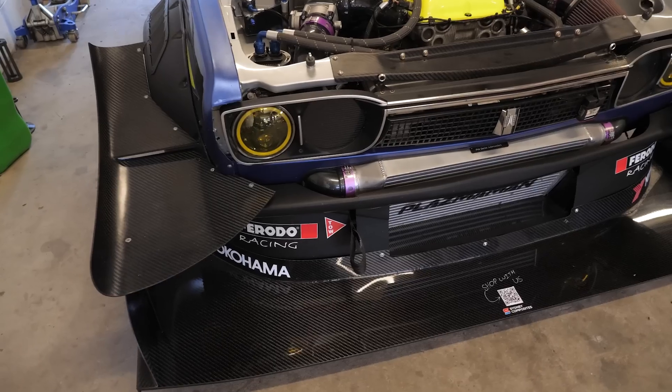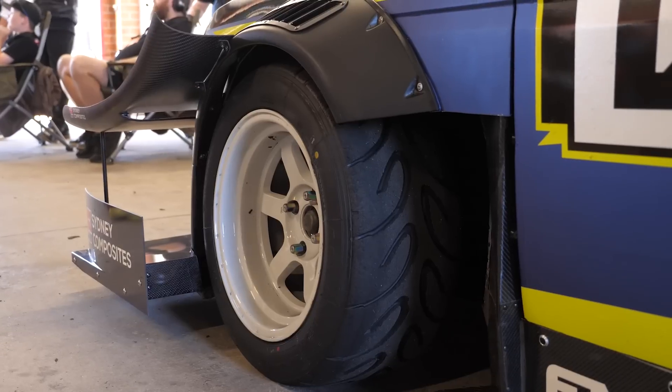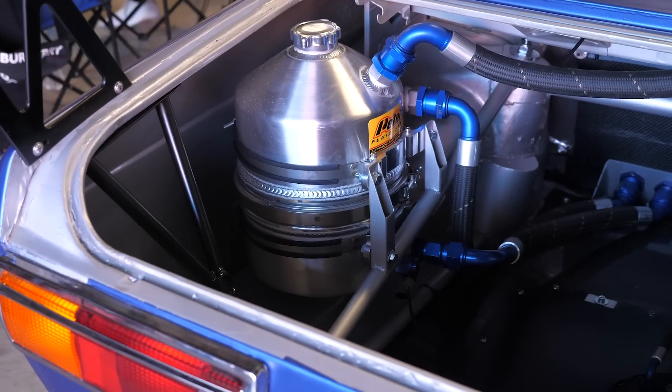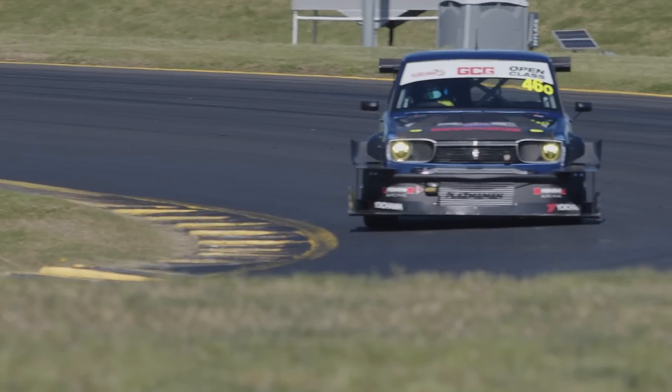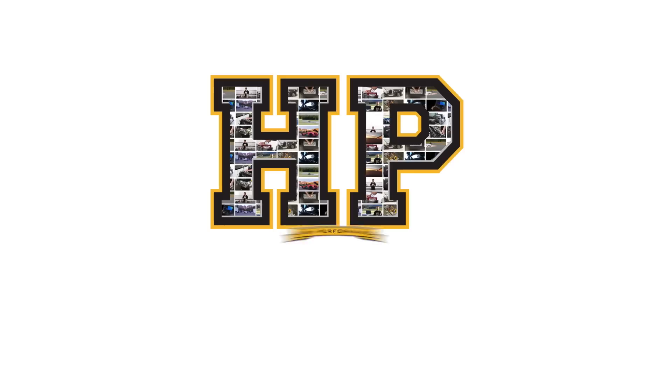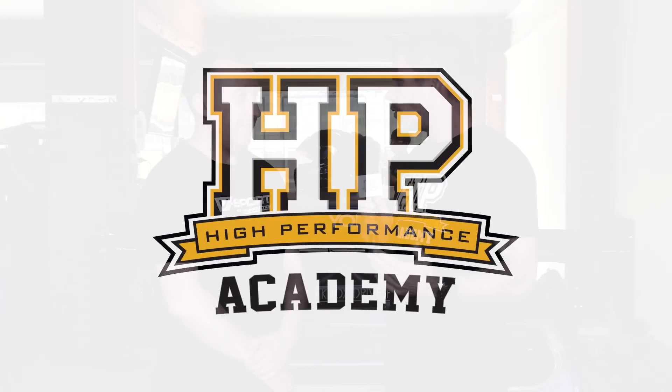The Datsun 1600, or Datsun 510 as it's also known, is actually a relatively unusual car to see competing here at World Time Attack. So when we saw John's immaculate version competing in Open Class, we had to come and take a closer look. So John, maybe could you give us a high level view of what the Open Class rules are?